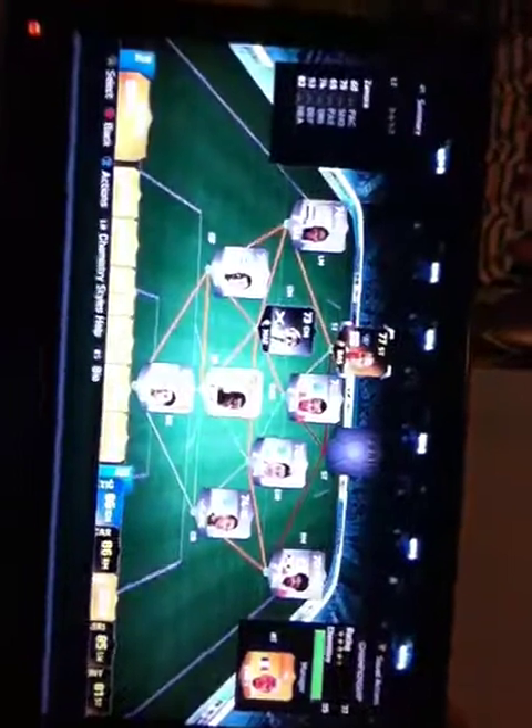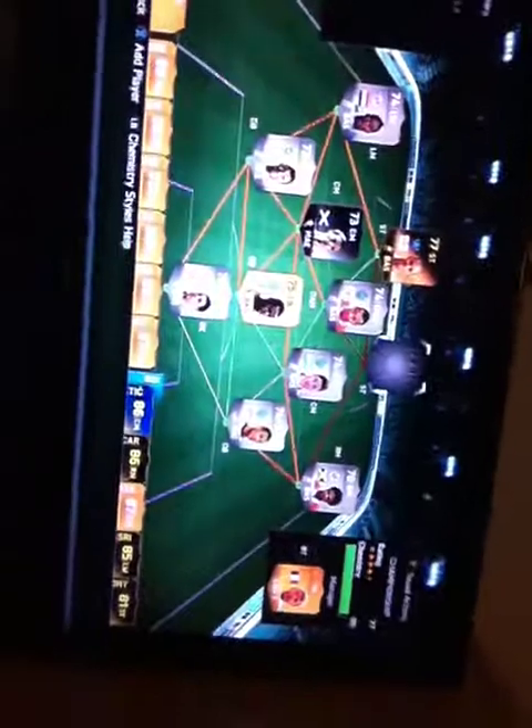Then we go with the second in-form, but the first gold in-form — Bobby Zamora from Queens Park Rangers. He got that in-form for scoring the winning goal at Wembley, which took QPR to the Premier League. And then to finish off the team with the first Team of the Season card, we have Leeds United's Ross McCormack. That's the championship team, guys.